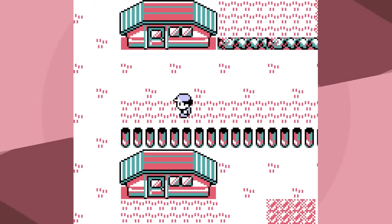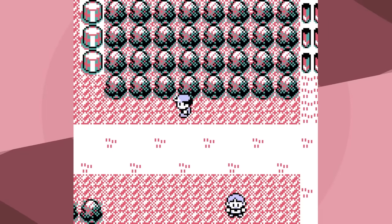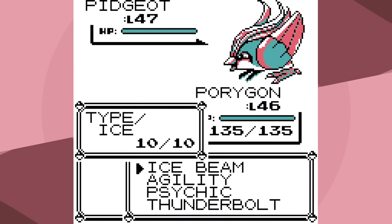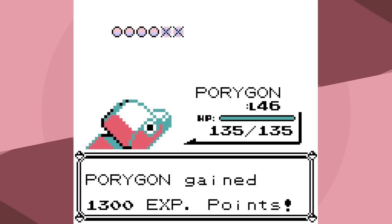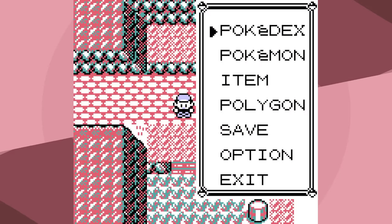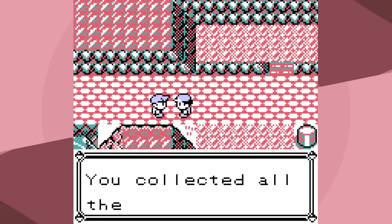Now we have to beat Rival 6 and the Elite 4 right after — that's usually pretty difficult. Porygon's been pretty okay so far, but will it continue in the actual difficult portion of the game? He leads with Pidgeot — Ice Beam doesn't knock it out, a second Ice Beam does. One Agility, Rhyhorn goes for Horn Drill, we knock it out. Ice Beam knocks out Exeggutor, Gyarados is one-shot by Thunderbolt. The scary Pokemon is Alakazam — Psychic does over half, we don't get the Freeze, but due to Reflect we almost knock it out. I could do this without Rare Candies, but I know if I just use them all now we're gonna win.